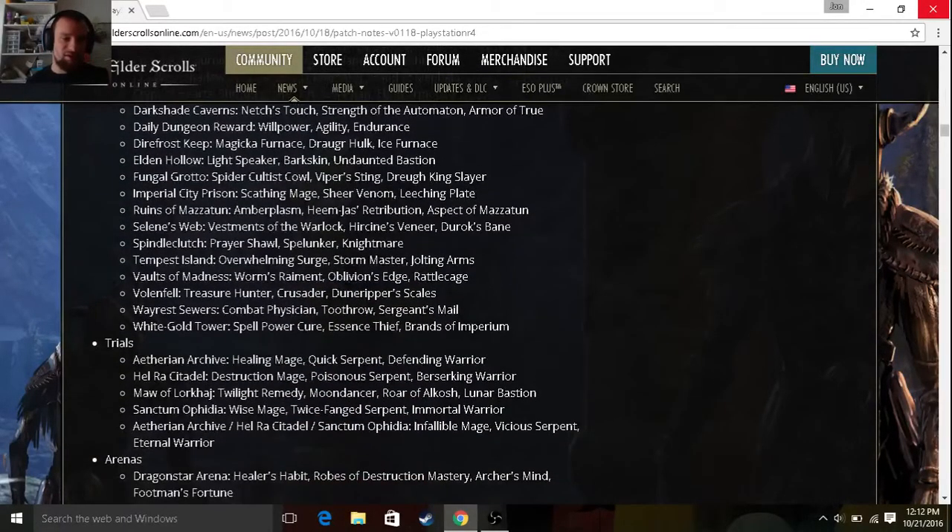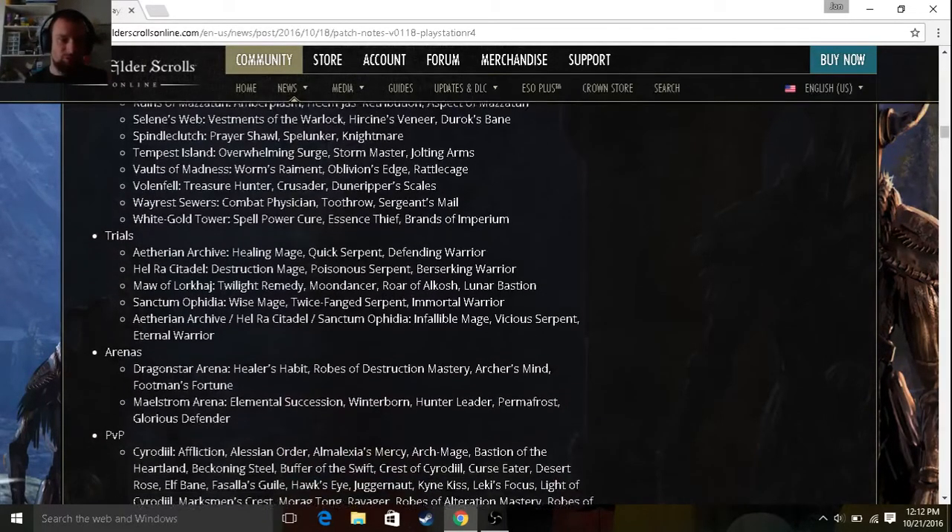City of Ash and all of these dungeons are now dropping new loot. Look at this — Tempest Island is dropping Overwhelming Surge and Jolting Arms. Typically this was only available in White Gold Tower, but now it's available in Tempest Island, which is neat for people that can't afford the DLC right away. It's pretty interesting the way that they've done it.